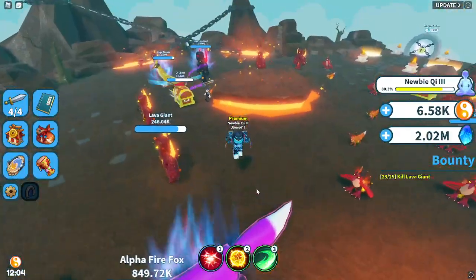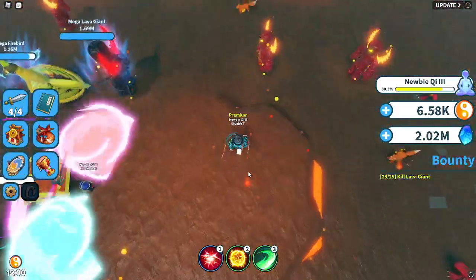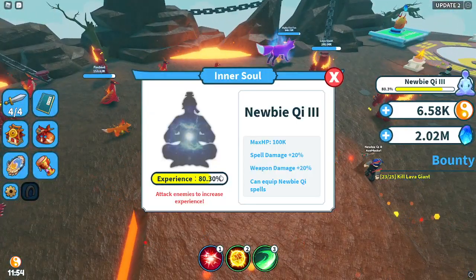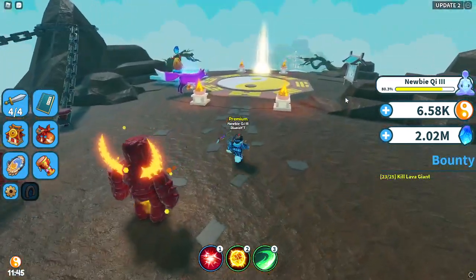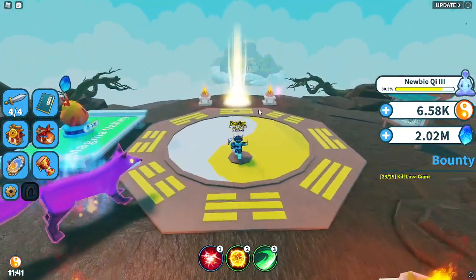I think you probably already know how to do it but just didn't know its name. So you have to click here and get this to 100%, and then teleport to the thing — it will say 'button' when you have 100%. I'm just going to teleport to the place where you can upgrade or train your soul.